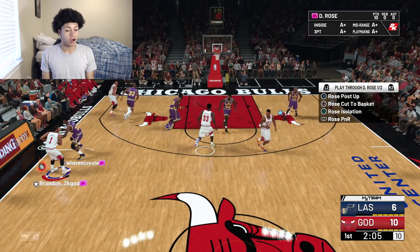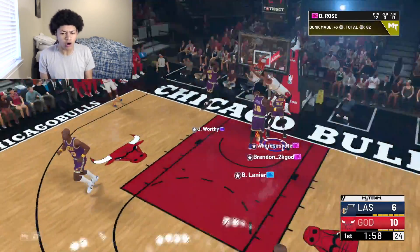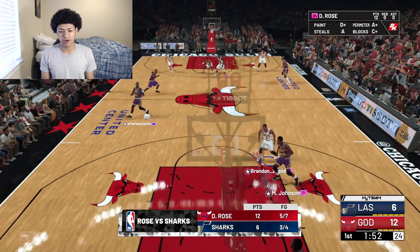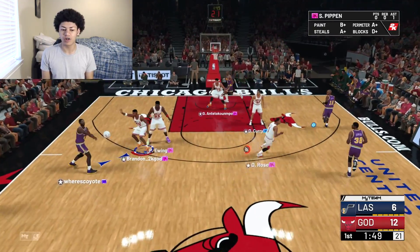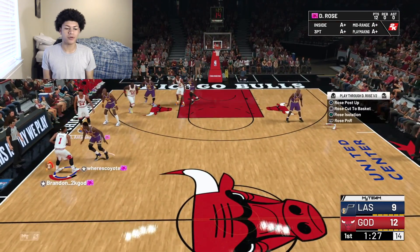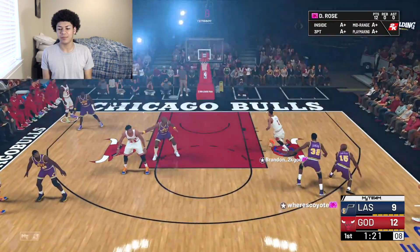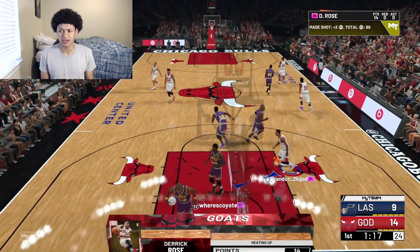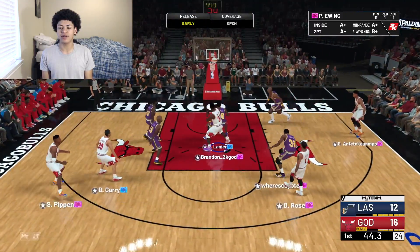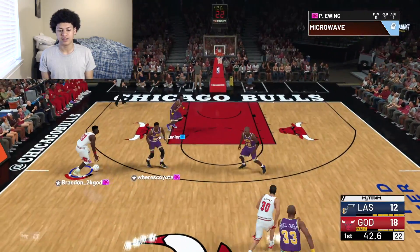After that three from Rose, his takeovers are activated — slashing and playmaking. We're getting a blow-by on Magic Johnson going all the way with a ferocious two-handed jam in the paint. Now that he has his takeovers, you're not gonna stop him. It doesn't even matter about my opponent off-balling me now because of these slashing takeovers. We hit him with a hesitation and a blow-by going all the way — what a jam. Rose has 14 points early on. Now he's on-balling me, figuring the off-ball didn't work — easy mid-range for D Rose pulling up at the elbow. Off-ball or on-ball, this man is not guardable.